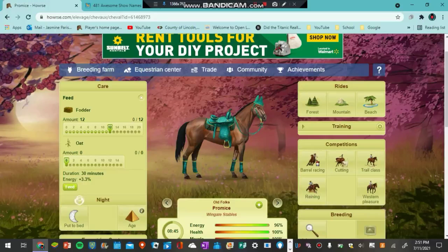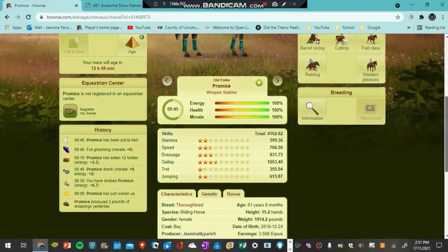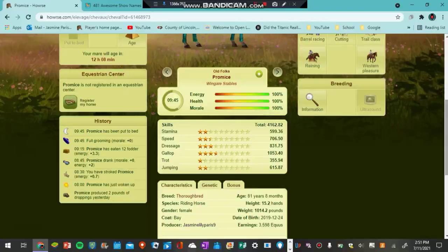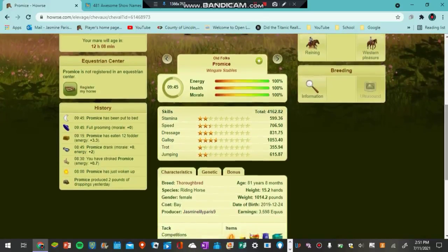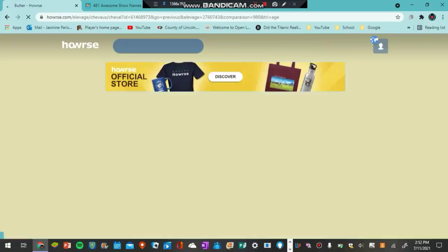Today I'm going to be telling you guys the breed, age, height, and color of each horse. Promise is a horse that has a never-ending life cycle, so she is 81 years old and is a female thoroughbred, bay, and her height is 15.0 hands. Moving on to the next horse.